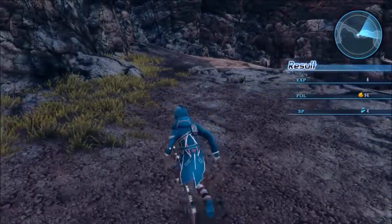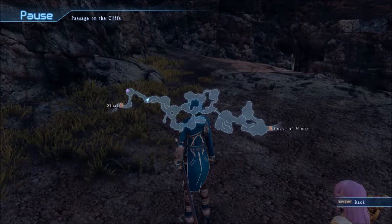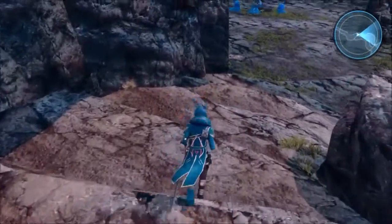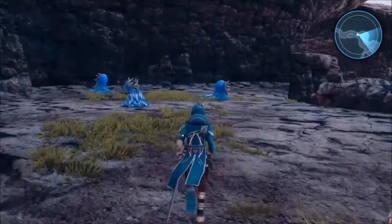Alright, first things first though, where are we going? Looking at the map quite closely, it's just pretty much a straightforward map. Just going to continue running straight and eventually we get to our destination. What the hell are they? They were in the last game, weren't they? They were the first enemies we fight also, other than those giant ant things.